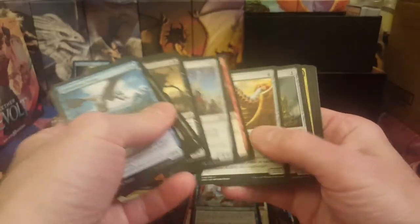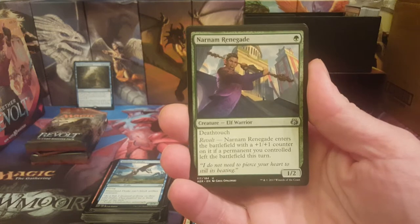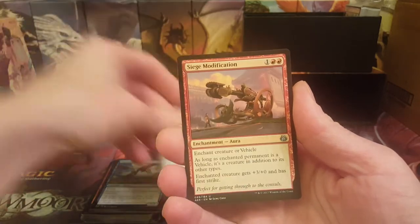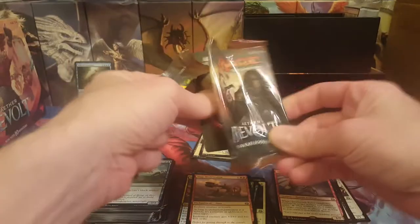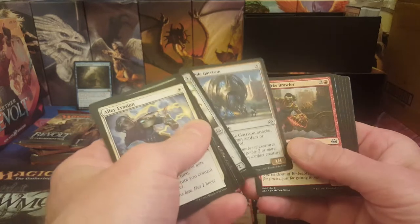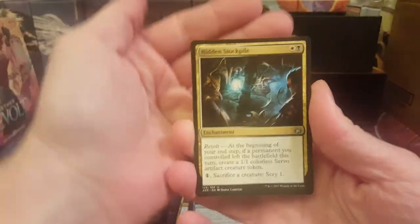We'll kind of keep going until we hit something. Narnam Renegade, Tezzeret's bad touch, Siege Modification again — some of these uncommons you get the same one over and over. Where's the Fatal Push? Quicksmith Rebel — garbage, never a good card. Oh, I think we have a foil, I can see it popping out the side. All right — Trophy Mage, Hidden Stockpile.